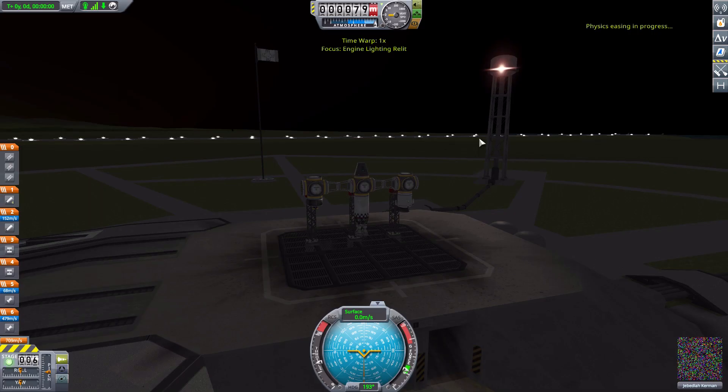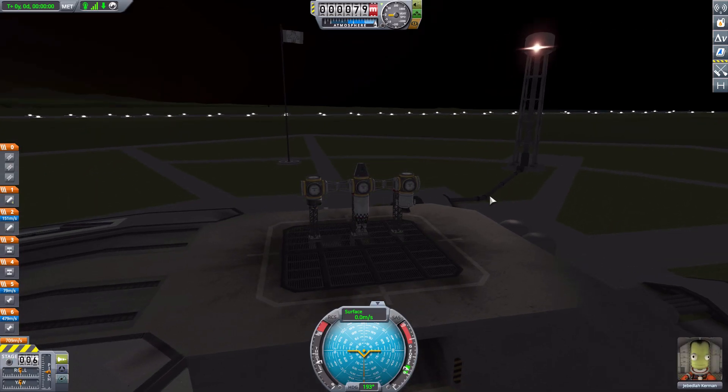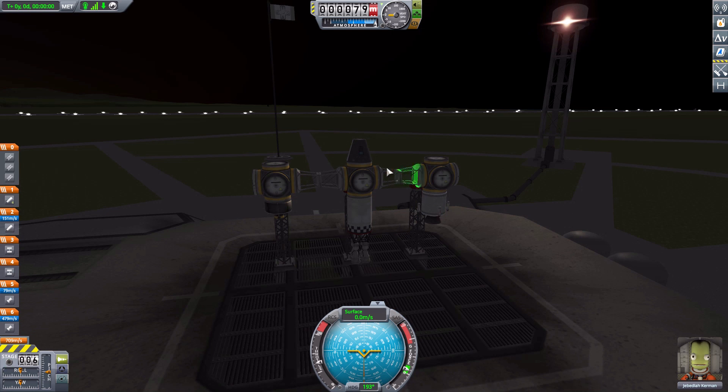Let's go out to the launch pad where I have a little craft waiting to show off these different lighting effects and how they're affected by thrust and type of engine. We've got a little selection of things here, and basically this will add lighting effects to all of the engines in the game and even should add them to the majority of modded engines.